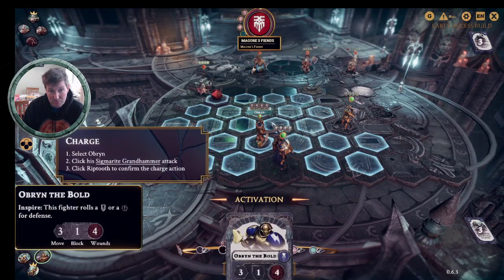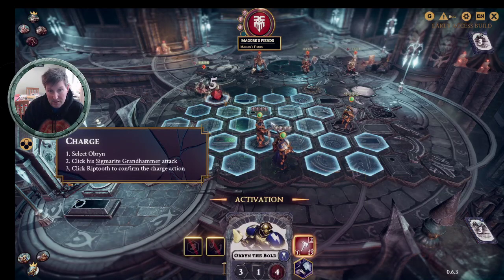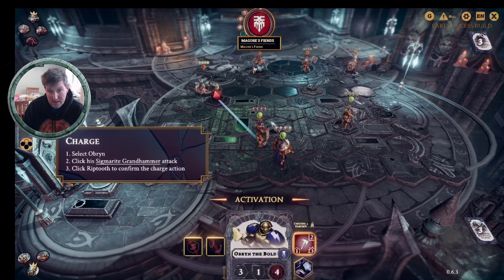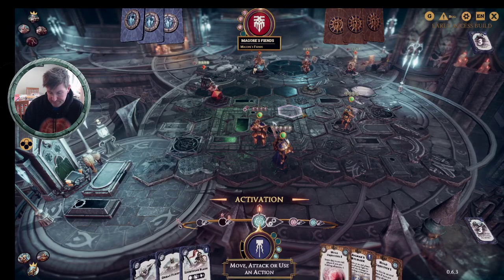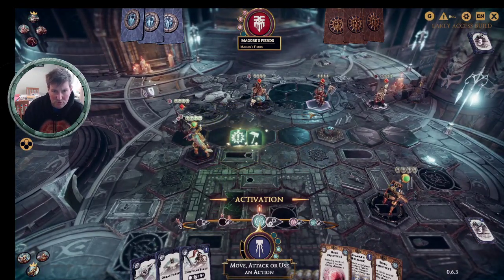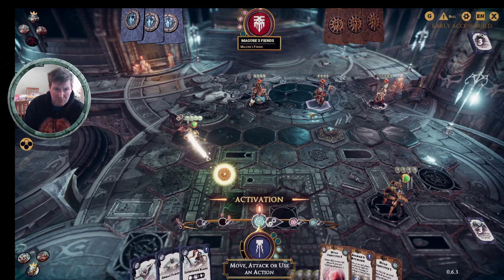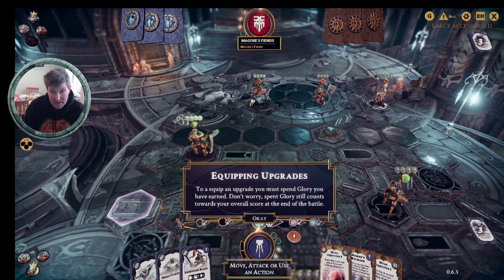Luckily for us this time they haven't got any such shenanigans. So we select Obrin, select his Sigmarite ground hammer, charge to there, and attack Rib Tooth. We're lucky — we've got just about the best possible hit, and we have killed Rib Tooth, which means we have scored a Glory, which means we can now spend it on a power card.